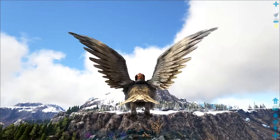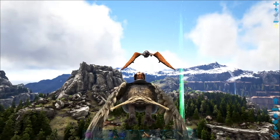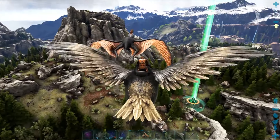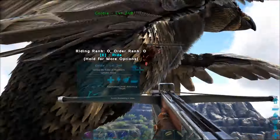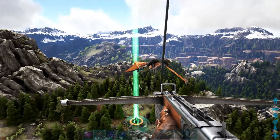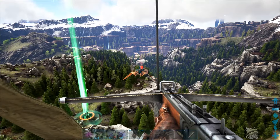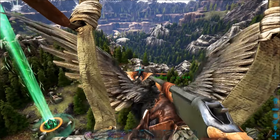If you fall off your argy the parachute will save you from death. Now we're ready — let's go find a quetzal. I found one so I'll fly closer. Next, jump off your bird and shoot it with a grappling hook. You might be nervous the first time but just jump off, turn and shoot. Press the right mouse button to extend the cable and lower yourself down. When you've got enough length, activate the parachute — this will steady your aim while firing.